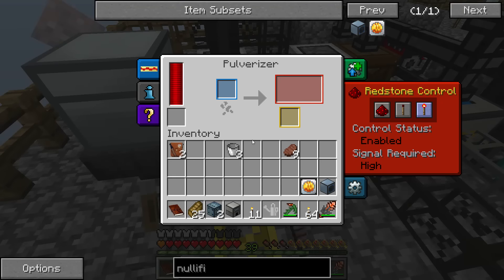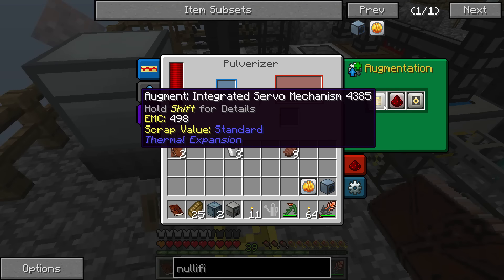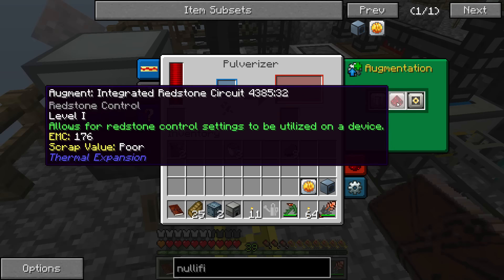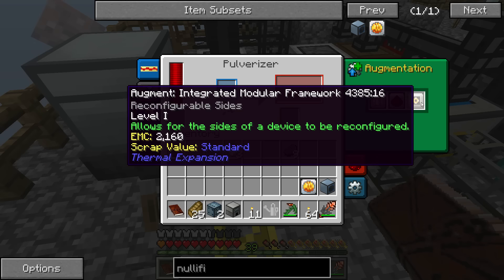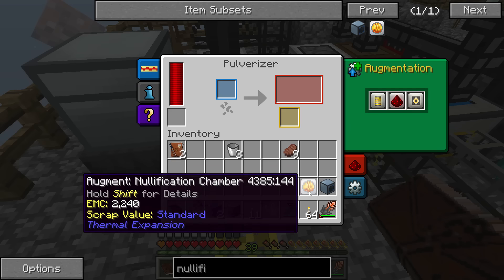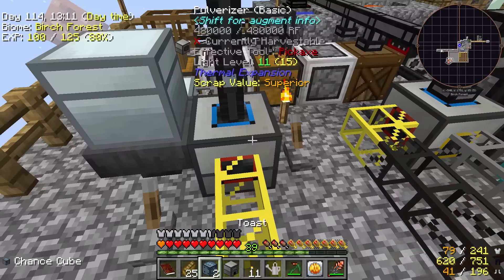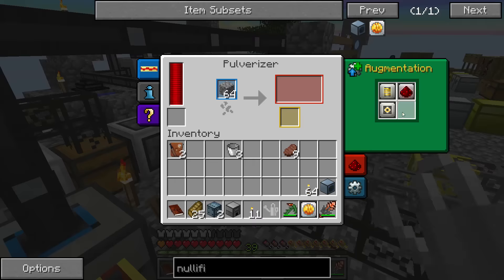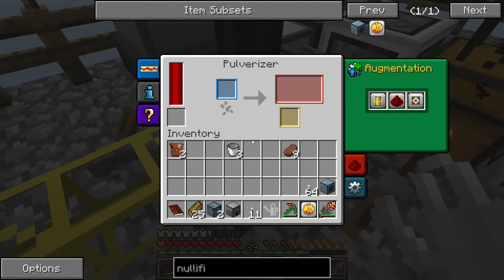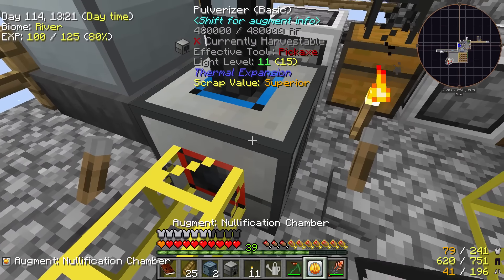I want to open up the inventory for this pulverizer. I've got to upgrade it first to a hardened pulverizer, which should not be that tricky.